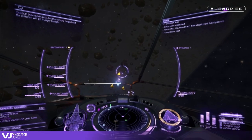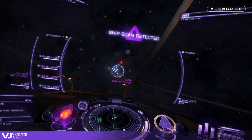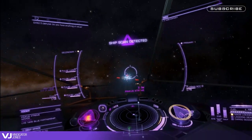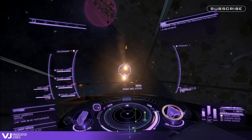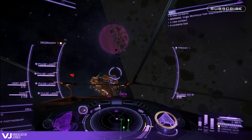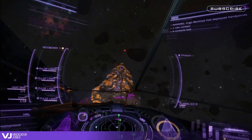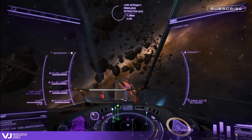As for weapons, this is a more personal choice and you should use what you feel most comfortable with. Personally I run four class 2 pulses and a class 4 plasma accelerator. For me there is nothing better than sneaking up to an unsuspecting enemy, lining up a shot and firing. Anyway, just fly with whatever works for you and make sure you keep it within your power budget.